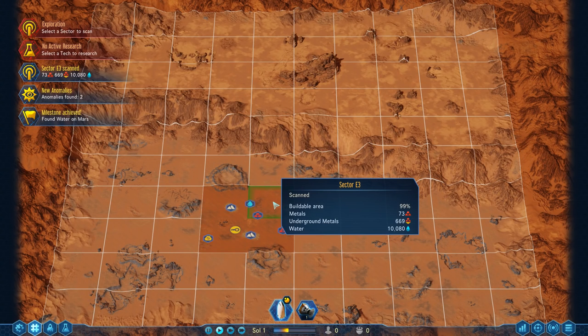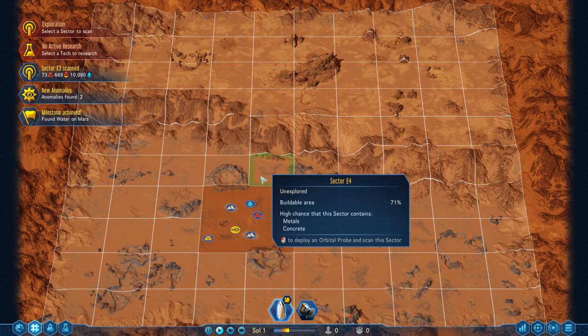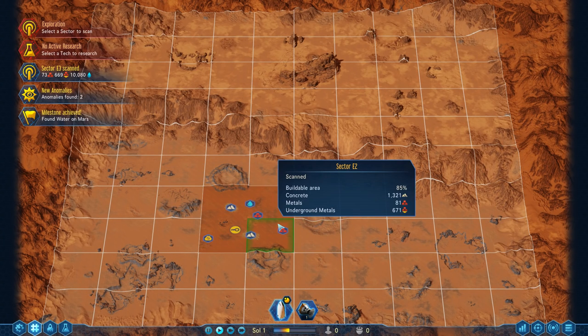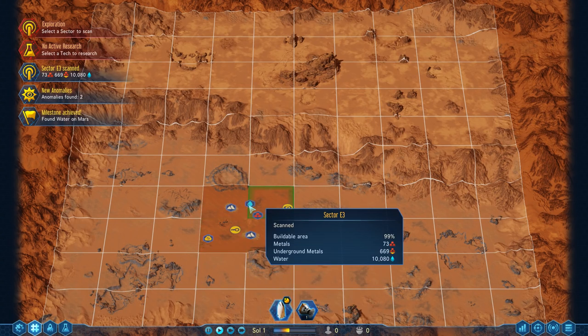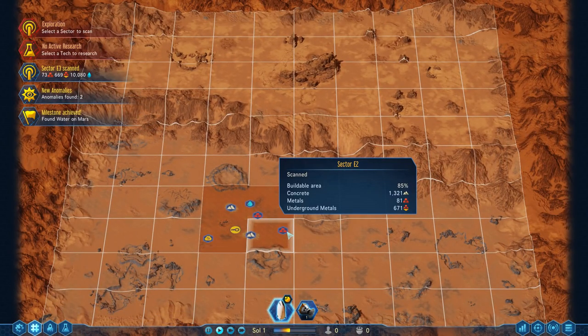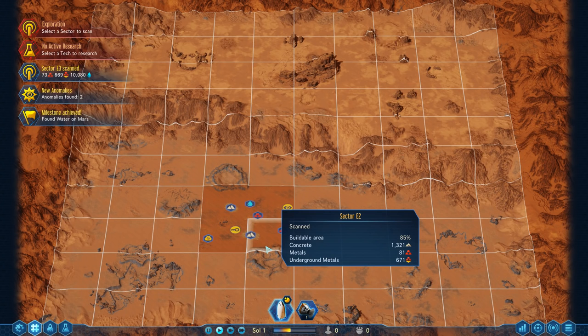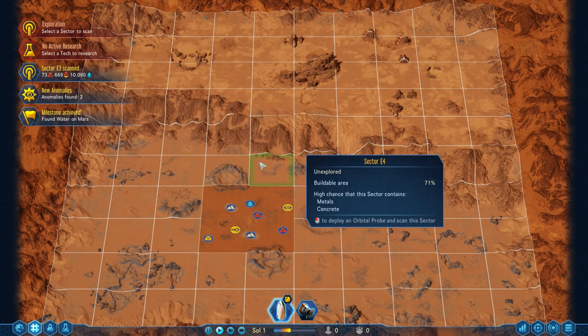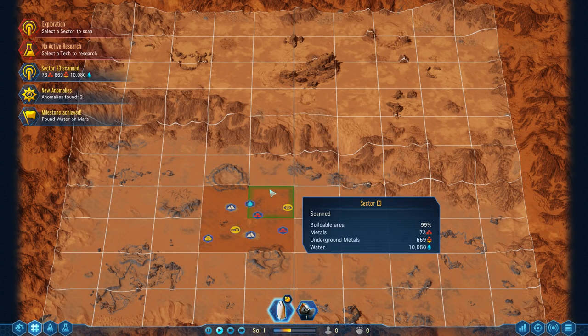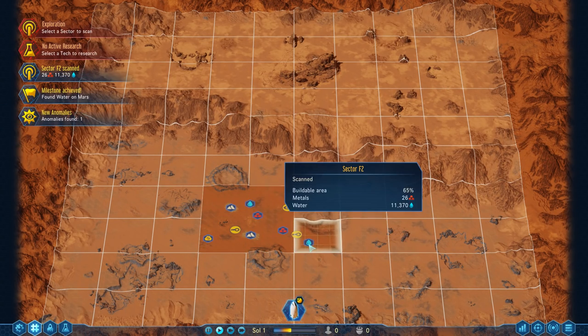We've got one more probe remaining and want to use it on an area that may have additional resources. This sector has a high chance of metals and concrete; this one has a high chance of metals. Concrete is quite useful, but I want to see what kind of water this is. This is a low-grade water supply, meaning the amount of water pumped out will be relatively low. The total volume is still decent, but the stream rate is less.